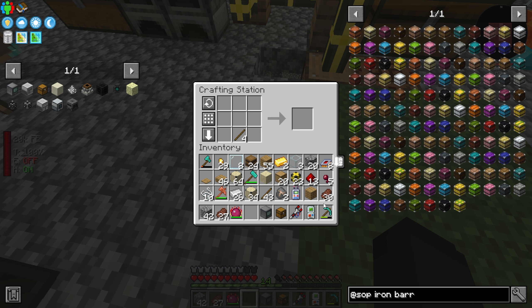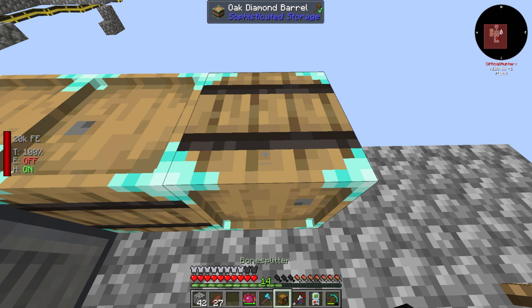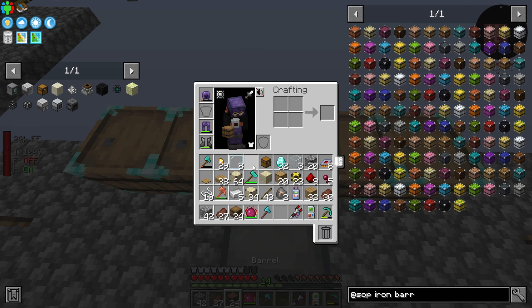I'll make four more diamond barrels, which should be basically all we need for storage. Here's my plan: I'm going to place the storage scanner in the middle of this platform, then place the fully upgraded diamond barrels behind it. I'll also place down some regular barrels for additional bulk storage, and don't forget that we can also upgrade these further too.